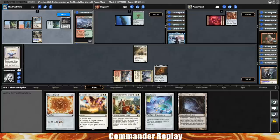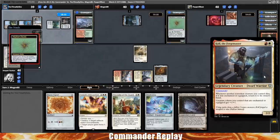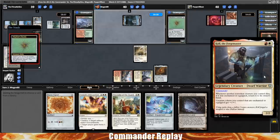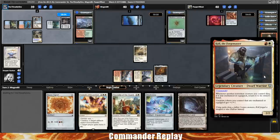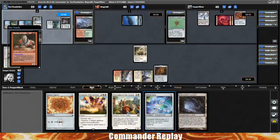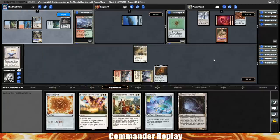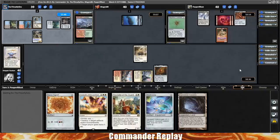The only thing even close might be Zerda, but the difference is that there are more redundant options for each card here. The problem with Zerda is Grim Monolith is like $120, and you basically need that plus Enlightened Tutor and tutors to go find it. That's expensive and doesn't give you a lot of options. With Cole, there's a decent number of equipment and zero drops that will work, none of which are too expensive. The redundancy for each card type you need to assemble the combo helps a lot.